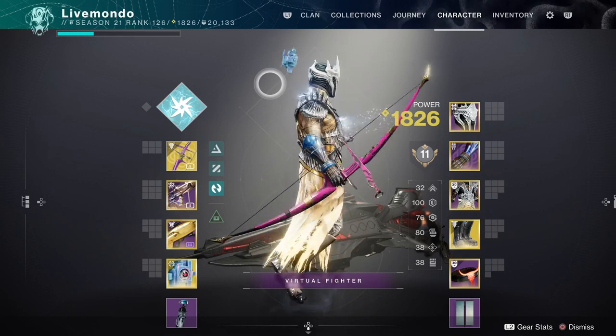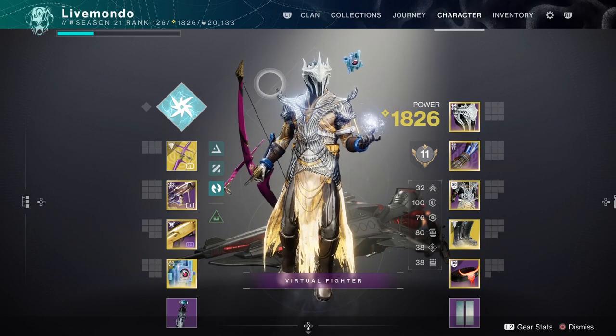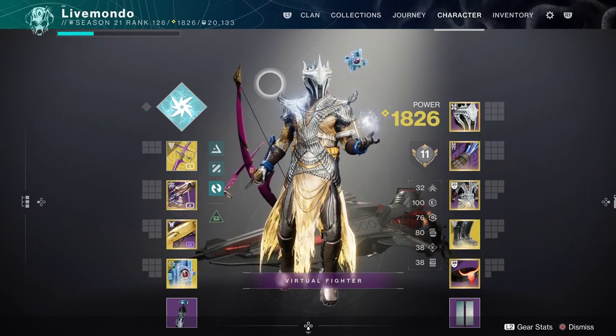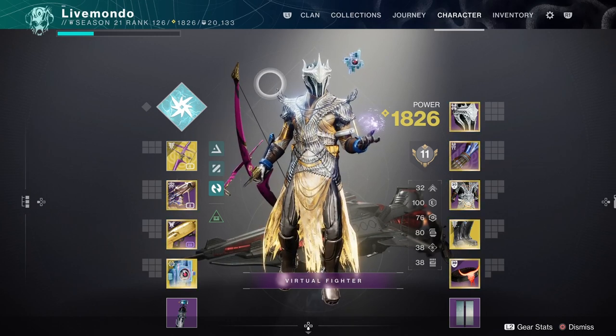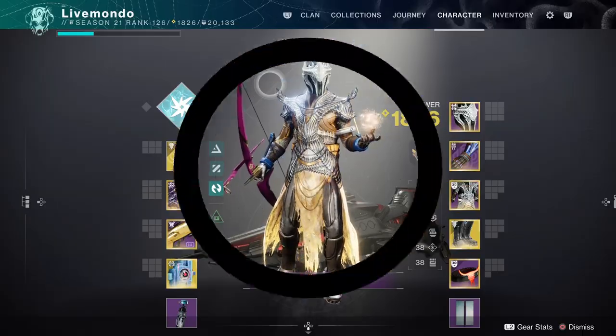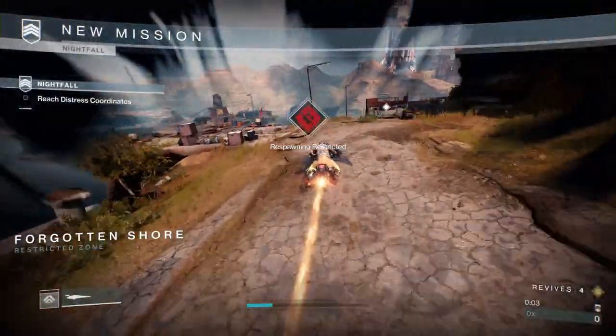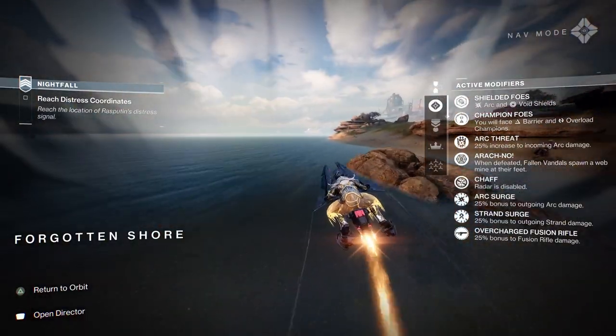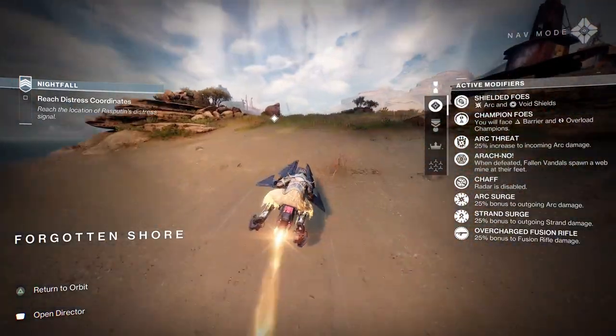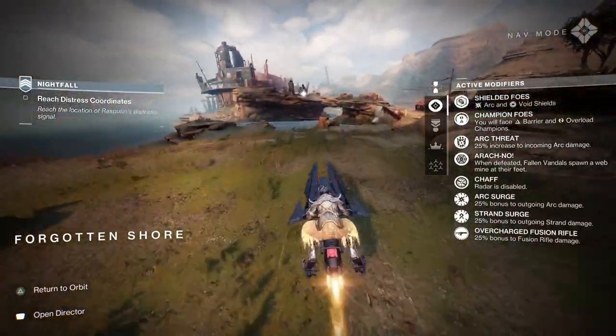It just lasts longer, which is enough of a perk to have it here. With the mods, I've got things that will give my grenade and my class ability back, which is exactly what we're going to need. On screen, I'm going to leave that up for a little bit so you can see the modifiers that are active within the GM.